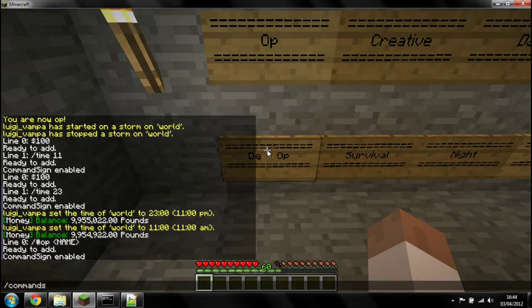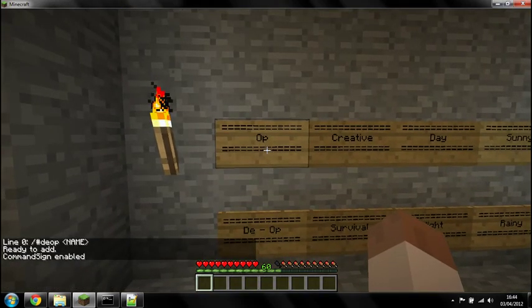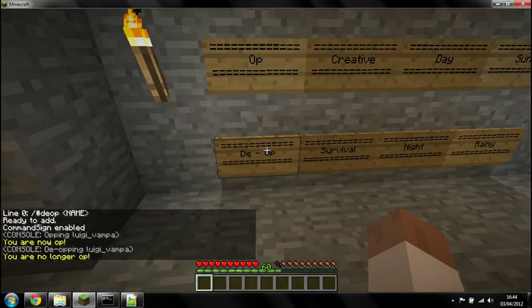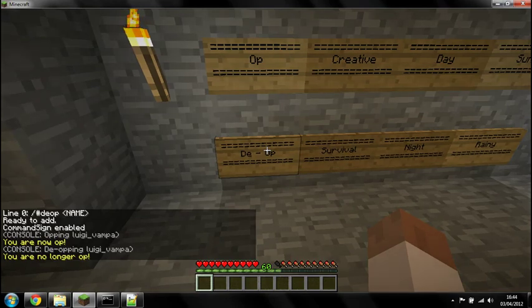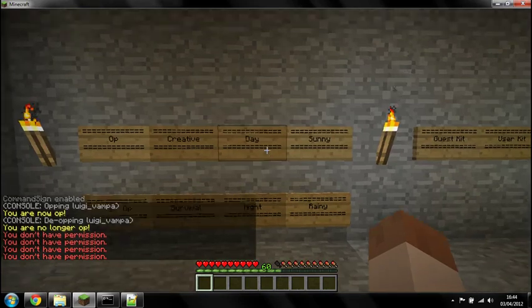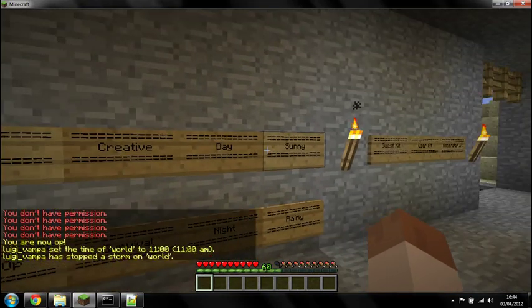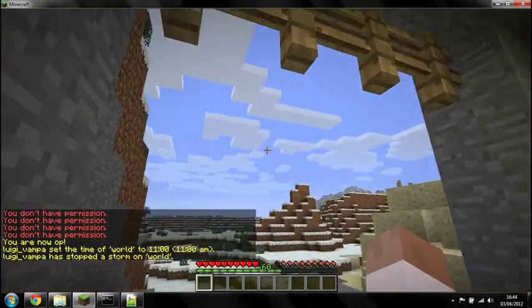We'll do the opposite: Command Signs Line 0, slash, hash, deop and the player's name. So now we have console op and deop signs. And because I'm no longer on the op list, I shouldn't have permission to change the time or the weather. Now back on the op list - make it day and quite sunny.